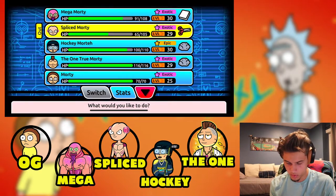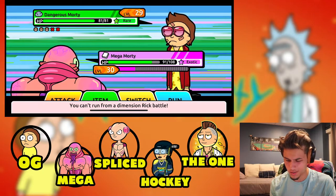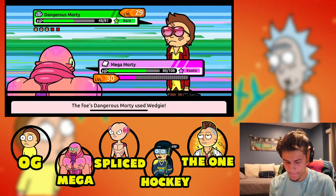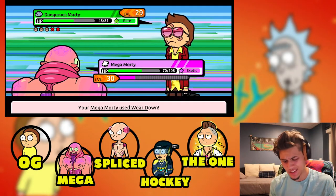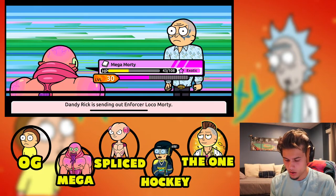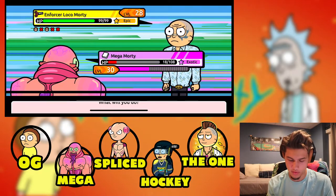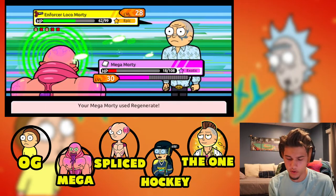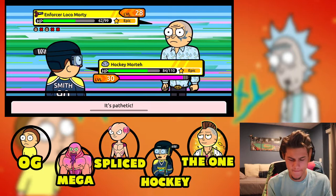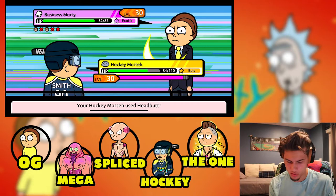No idea what typing this next one is — probably rock type. He looks a little rough. He gave me a Wedgie — are you a bully? Took him out. This next dude has a curse mark — he's gonna grow wings and use a chidori. He's a scissors type: Enforcer Loco Morty. I'll keep an eye out for you.